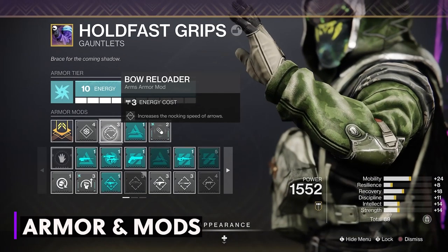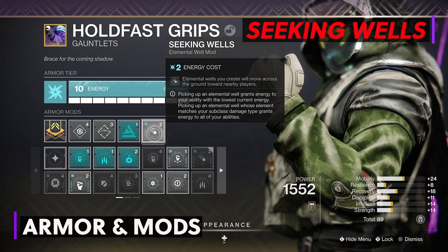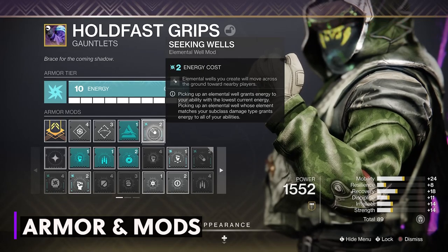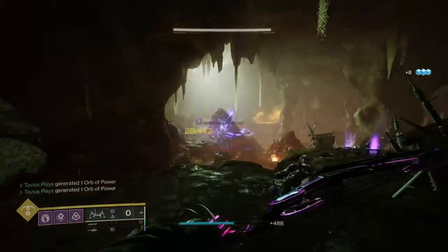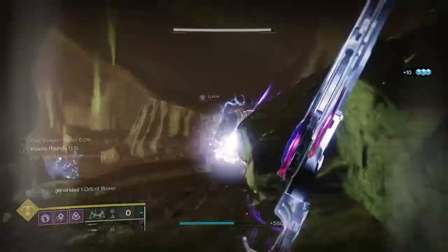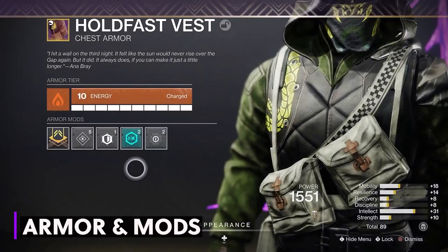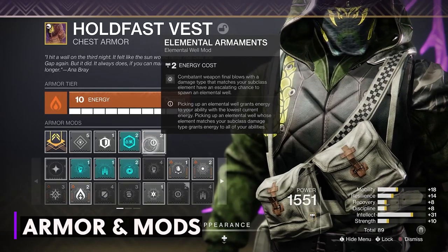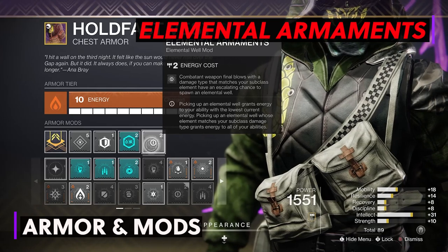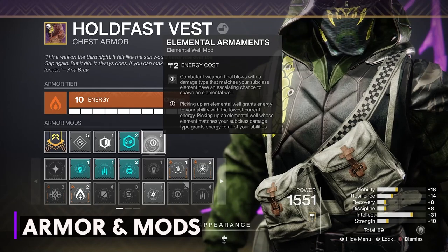On my arms I have a bow reloader and bow anti-barrier for champions. Then Seeking Wells — I feel this one is a must in every build I make. Elemental wells you create come to you. This is especially great on this build because with Lemon Arc we're going to be pretty far from enemies, so we'll be far from the wells you create with kills, but as soon as you get close enough they will start tracking to your position. On the chest piece I have Thermoshock Plating to reduce incoming solar and arc damage. And Elemental Armaments: void weapon final blows have an escalating chance to spawn an elemental well. This is the mod that's going to get us all our void elemental wells with Lemon Arc.